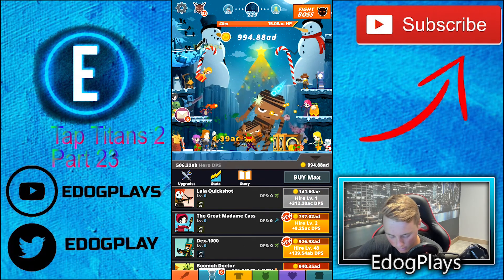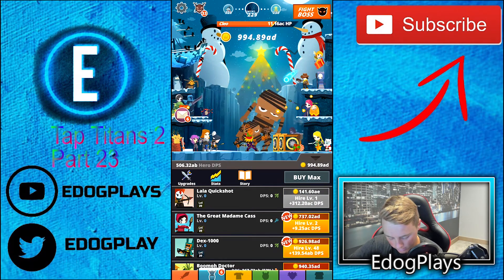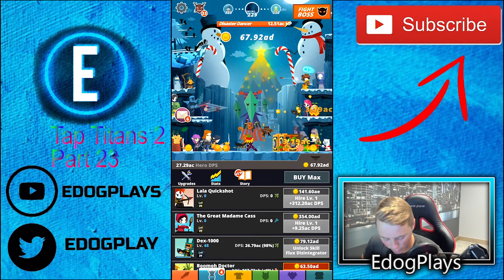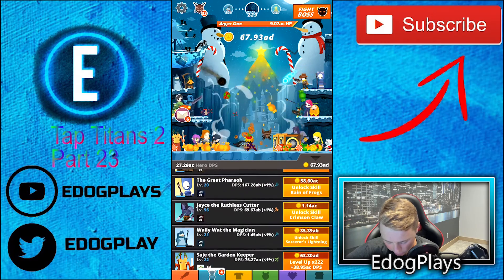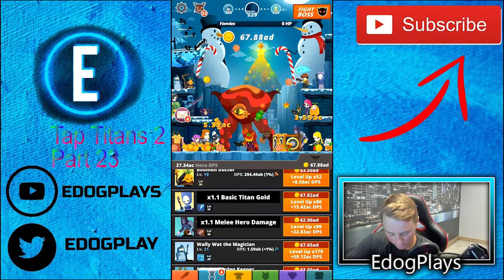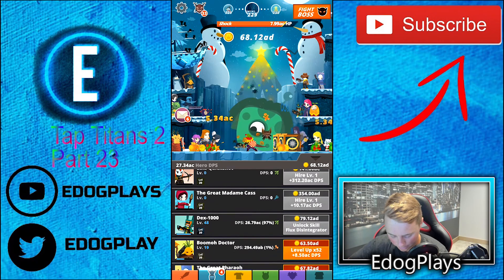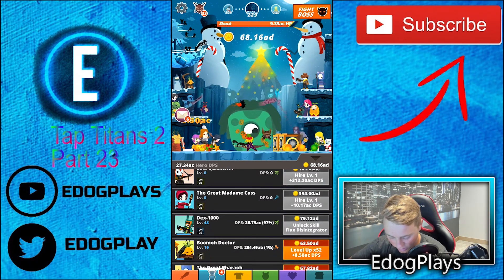We can buy two new guys - should have bought the best one, sorry. We got new stories, but no one really reads those. The skills are super cheap so we might as well unlock them. They're still doing less than one percent damage which is obviously not worth it, but this one guy is doing one percent - that's the only one I can really upgrade because the rest are skills.